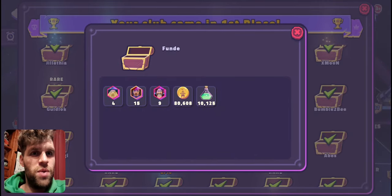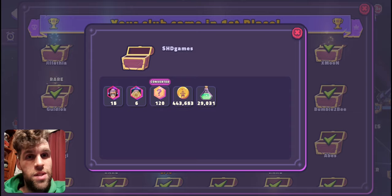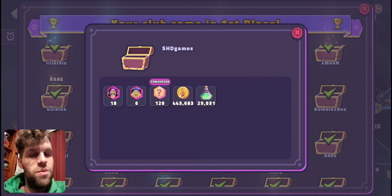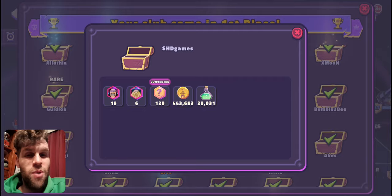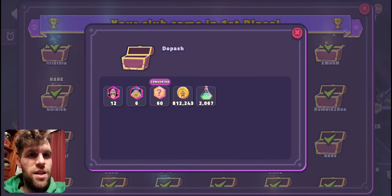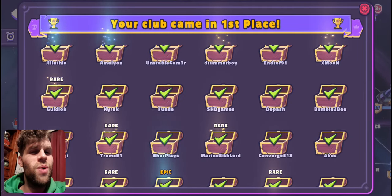Fundy got 480 gold. Me — SHD — I got pretty alright this time. I got probably like the equivalent of a rare: six Davies, 15 Cooks, 12 Sparrows, and 440 gold. I was pumped about the gold. I didn't get a rare or epic box but when I saw the gold I was like, yes, I'll take it. Dop Lash got six Davies and 800 gold — here we go, that's a good one.